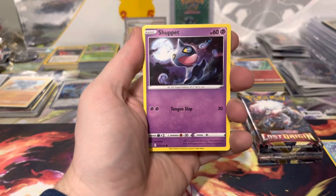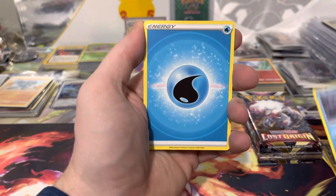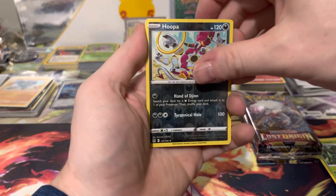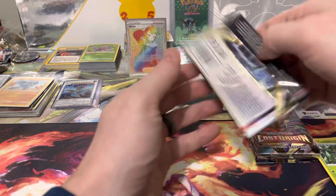We got a Horsea, a Shumpeth, a Shelly Oaks, a Rowlet, a Ducklet, Energy, a Relicanth, Lost Vacuum, a Cascoon, a Hoopa, and a Malomer.